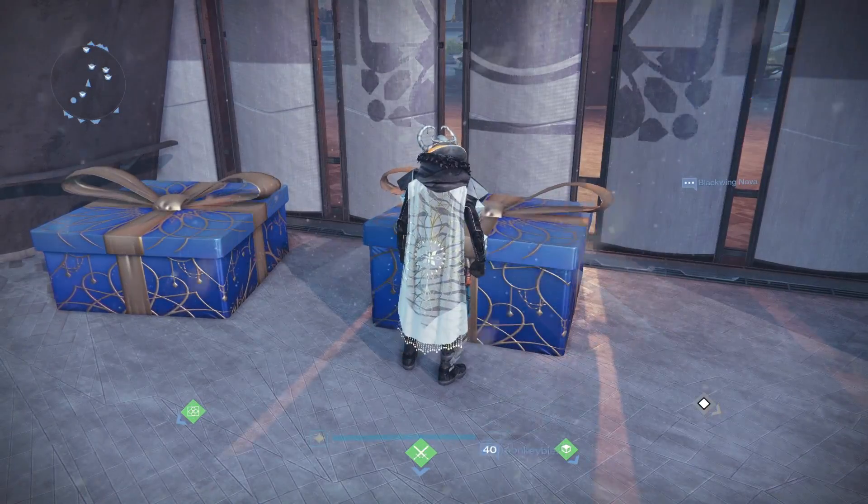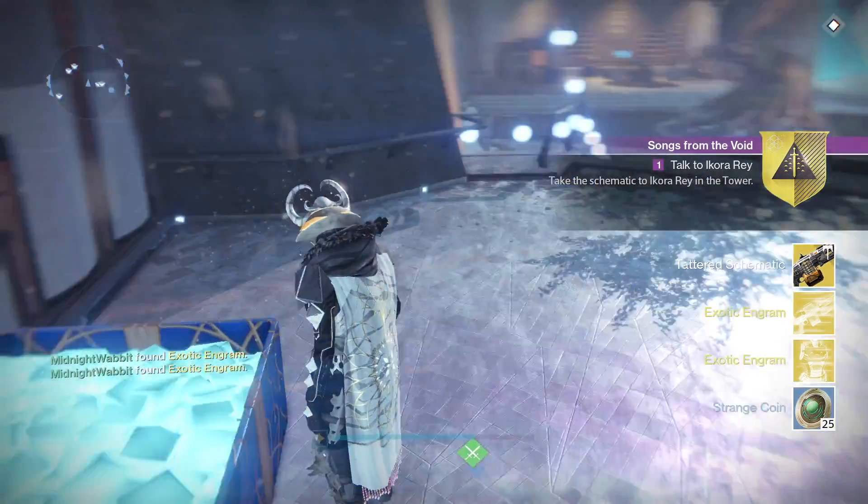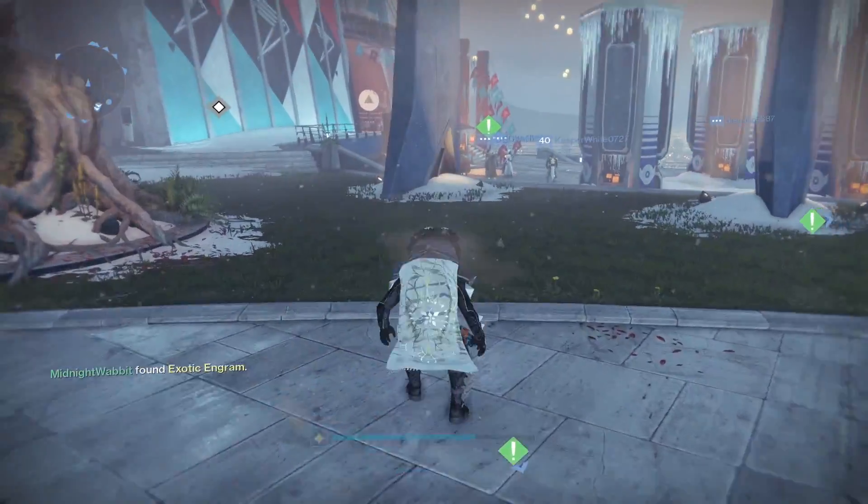You're going to take Xur's Tag up to the top of the tower where there are these 3 big presents lying along the back. In the middle one is Xur's Gift. You're going to open that, and it's going to give you a Tattered Schematic, 2 Exotic Engrams, and 25 Strange Coins.